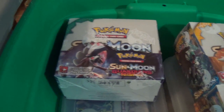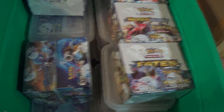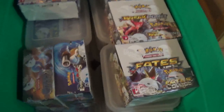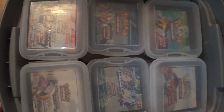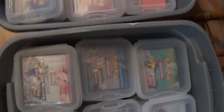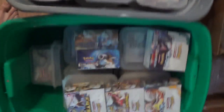For the booster boxes update, this includes all the way up to Sun and Moon Guardians Rising. These do not have their individual tubs — I have to order more — but this is most of the XY and Sun and Moon. Right here we've got Black and White, and I believe close to all of them are in there. There is one of every box; I just don't know if they're all in that tub — there might be a few in this tub or that tub.